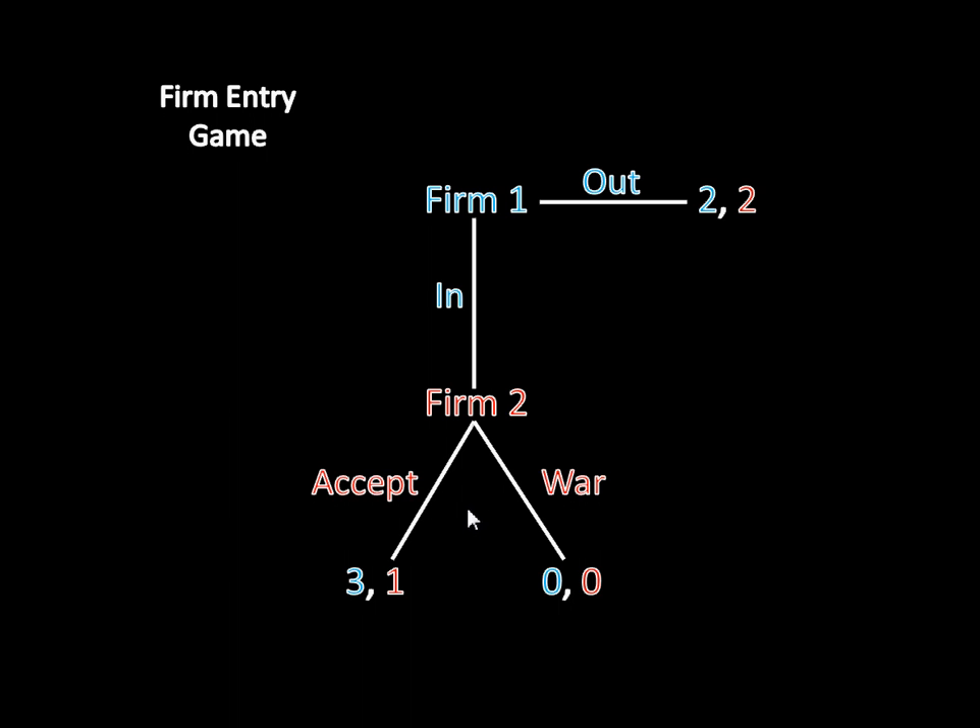If firm two accepts firm one's entry, firm one is going to be better at producing the good than firm two. So firm one gets a profit of three, whereas firm two only gets a profit of one.